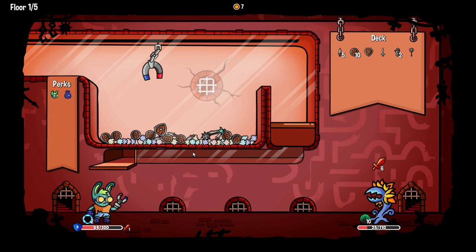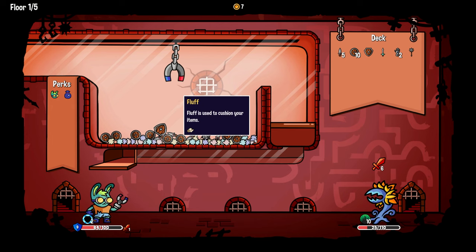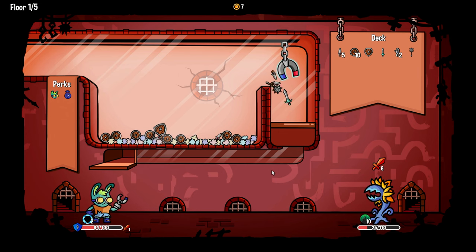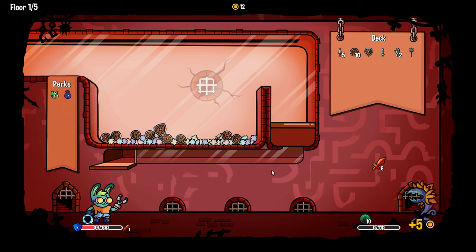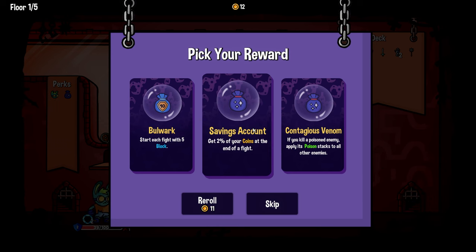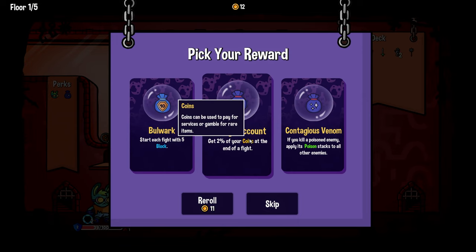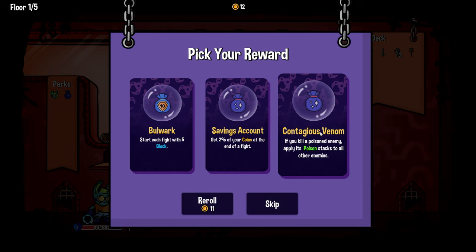They added two characters and two enemies apparently — hopefully they're interesting. I did find there was a boss room that was duplicated. I don't want to grab anything — can I pass? That wasn't nothing, that was everything. I took all the damage, oh my gosh. At least we killed.